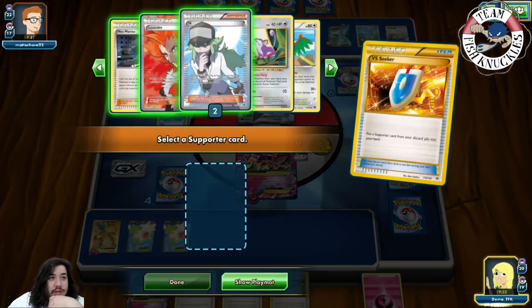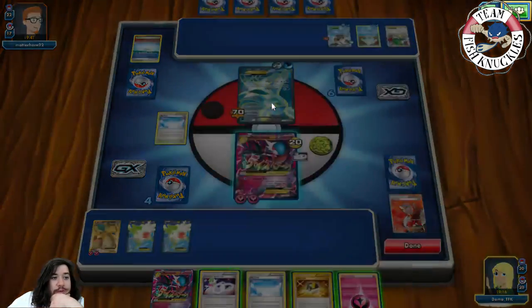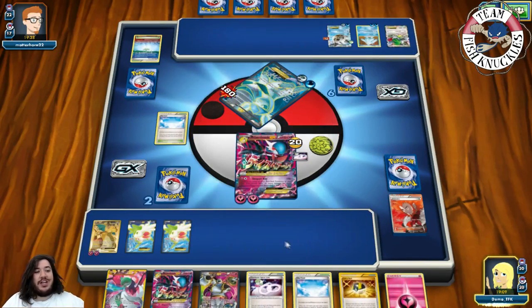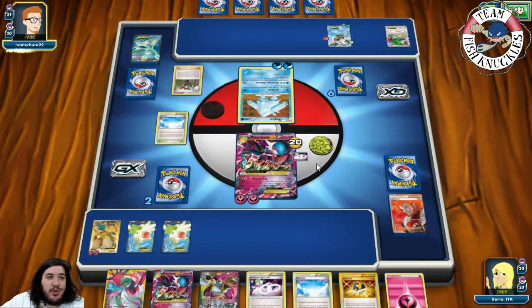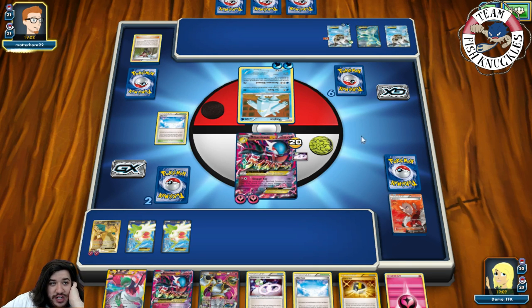Ice Breath, Ice Breath — we have the same number of cards in hand so we're good. We're going to Sky Field, Fairy Drop the active, VS Seeker for Lysandre, bring up that Glaceon, and Despair Ray for 110 — we won't discard any Pokémon. We do 110 taking a knockout going down to two prize cards. I thought we were going to take a knockout, but it seems like they made a misplay — maybe they were looking for a way to refill their hand.